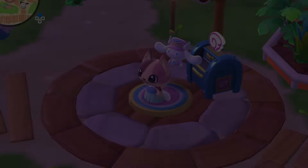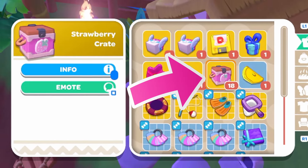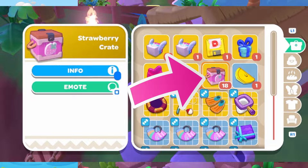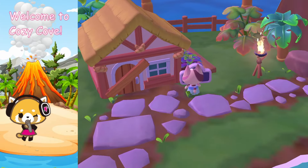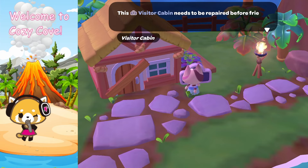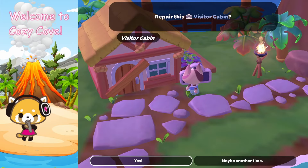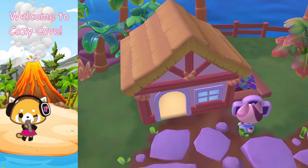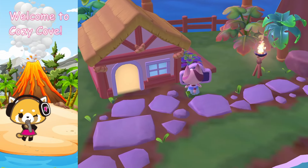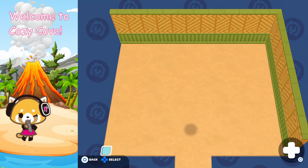First things first, you need to get your hands on some strawberry crates — this is what you need to open the cabins. I'm going to take you over to the seaside resort area so you can see what the cabins look like and how much it costs to open one. Each cabin costs a different price depending on its location and they look different too. I used three strawberry crates to purchase this cabin.